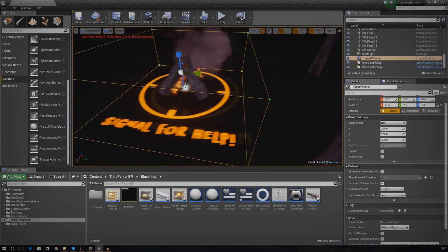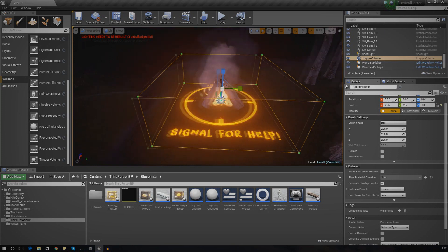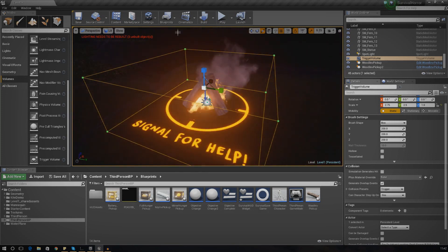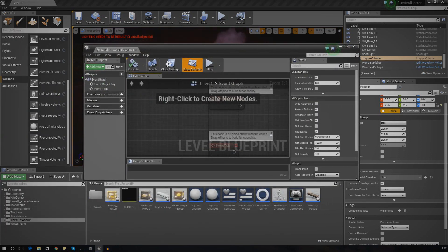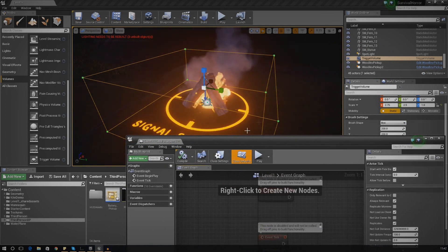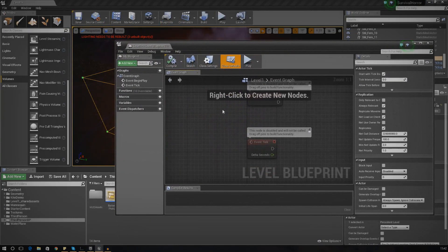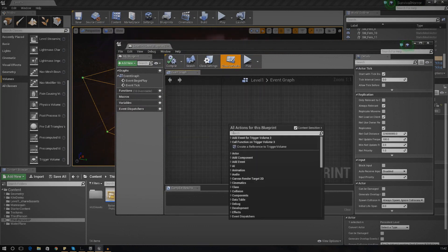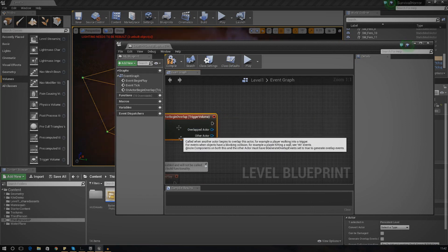Now I want to test whether the trigger box is working. I'm going to use the level blueprint to check: when the player begins to overlap with this box it will print a string, and if it prints we know the logic is working. I'm using the level blueprint because it's specific to this level. Select the trigger volume, then in the level blueprint add an event for the trigger volume — go to Collision and Begin Overlap.